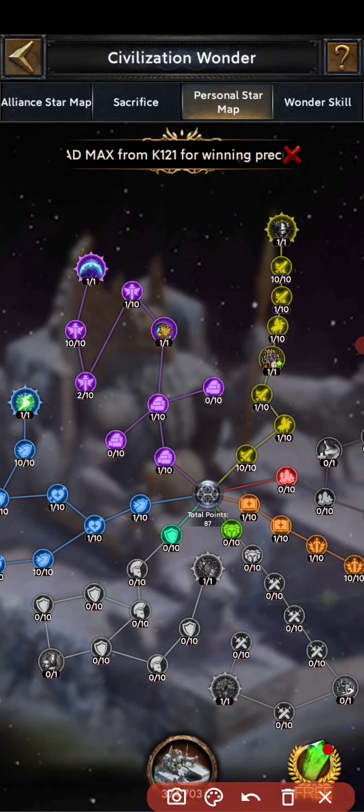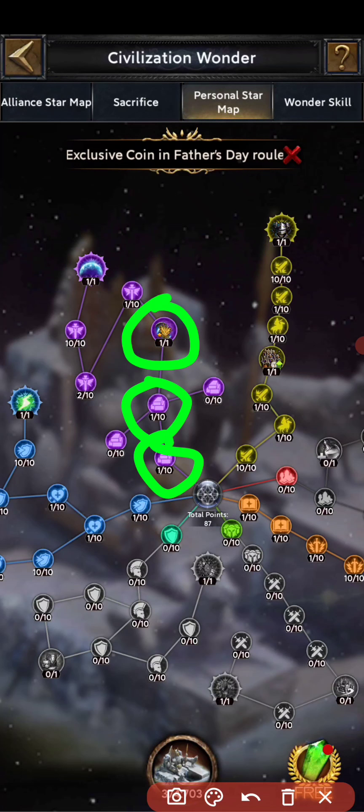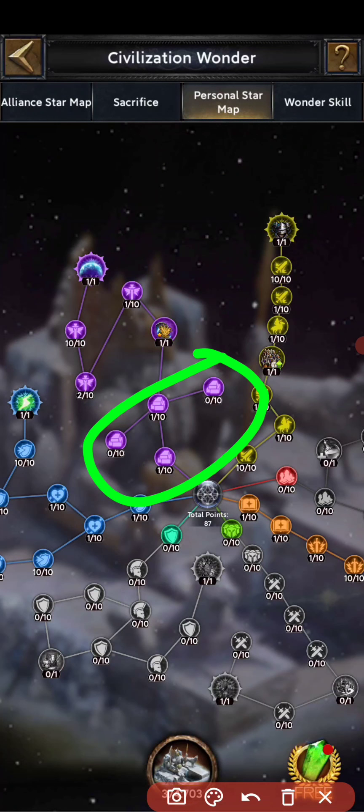The way to put points is: first decide the purpose. Taking a farm for resource production as the first example — first put one point here, then one point here, then one point here. Once those three are done, it is your choice how to fill the remaining four resource income nodes.